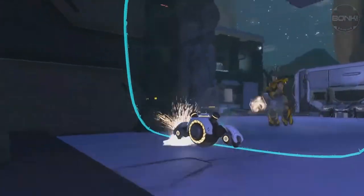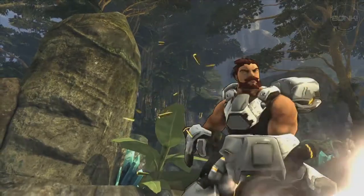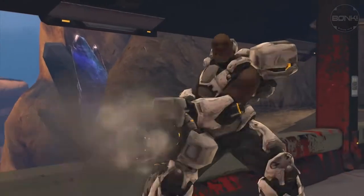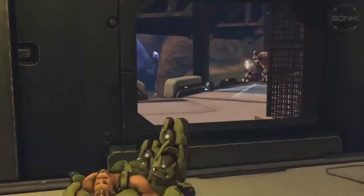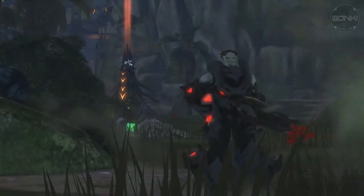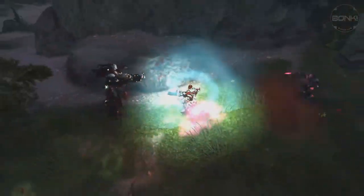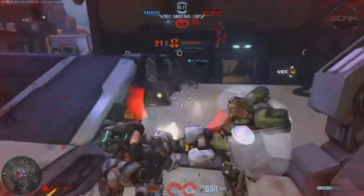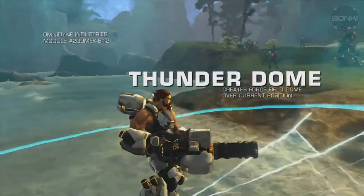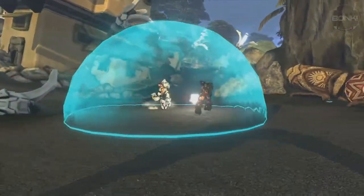Another one of the Dreadnought's abilities is called Turret Mode. It locks the Dreadnought in place and increases accuracy and fire rate, but it also leaves the Dreadnought vulnerable when entering and exiting turret mode. To take care of this weakness, there are two modules to provide help. One is Repulsor Blast, which knocks back enemies in all directions and also does some damage. The next one is Thunderdome, which creates a force shield around the Dreadnought that prevents all incoming damage for a few seconds, or traps enemies that are inside of it.